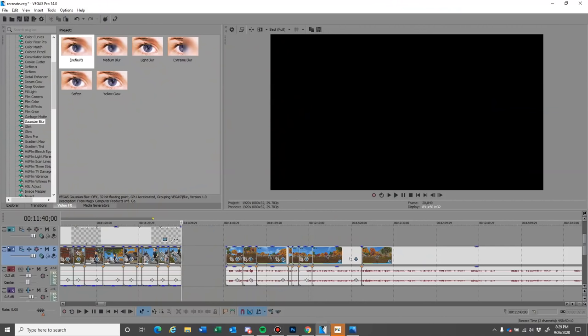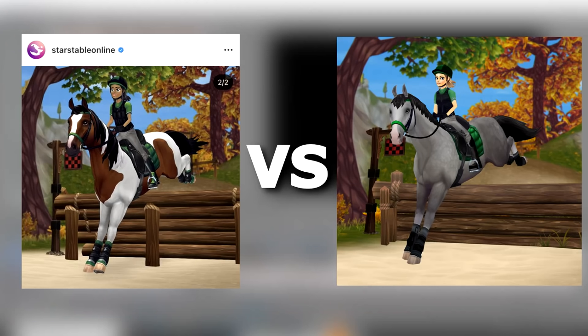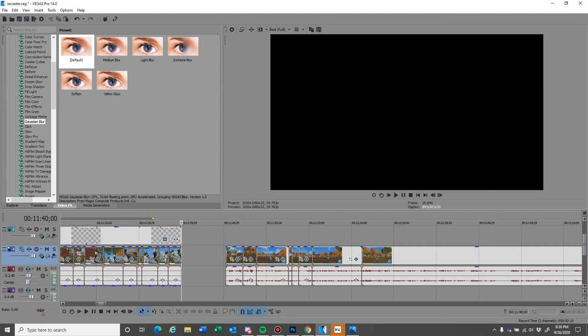Okay, so here's the final result from the Photoshop versus the Star Stable jumping photo. I think this, out of all the edits, was actually my favorite result, because I think it looks pretty similar to Star Stable's post and I'm happy with the result, especially because I put so much time into it. Anyway, I had to stop recording right after this and recorded like four days later. That's why I sound so tired, but I hope you guys enjoy.